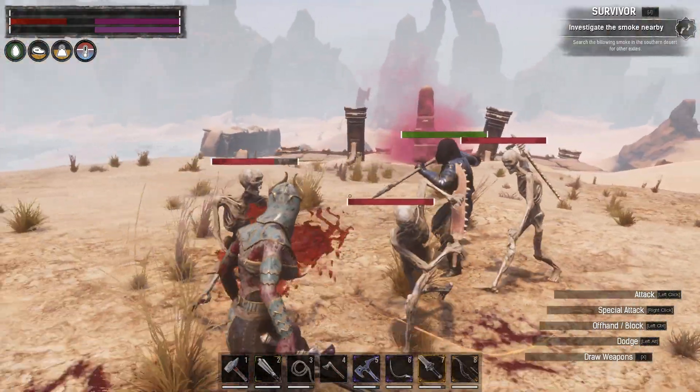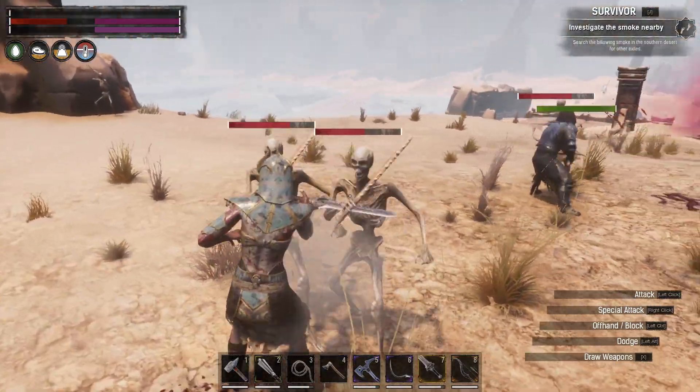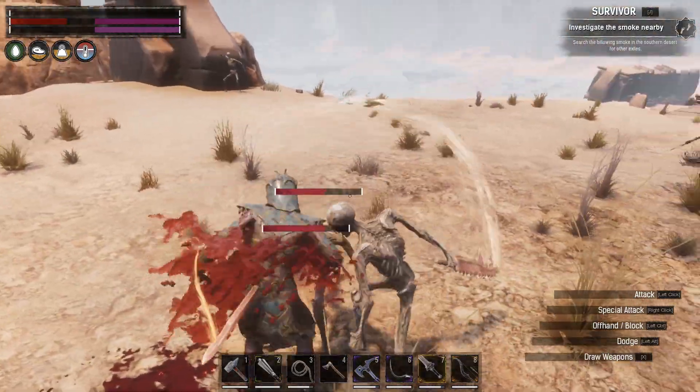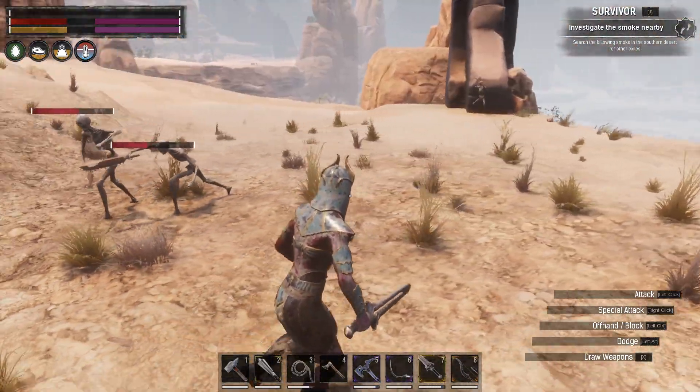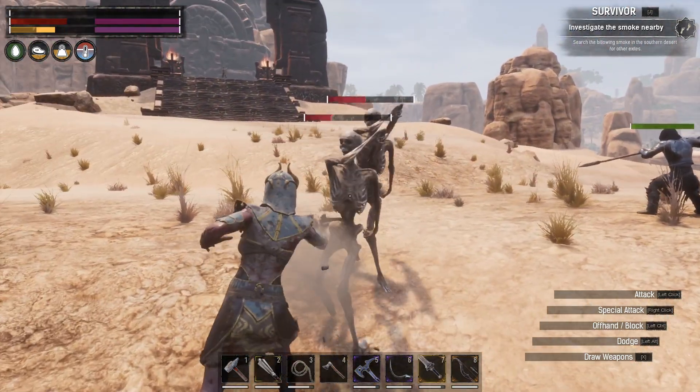My stamina's not what it used to be, but I can let my thrall get his XP in and help him out at the same time. You can normally get a good 500-600 XP just by taking out the enemies all the way up to the Stronghold — and again, that is without even going inside.